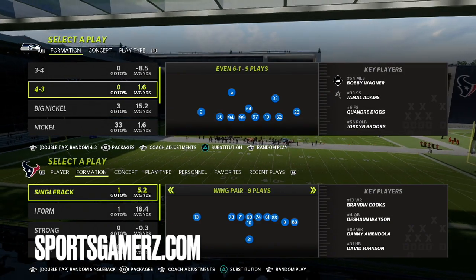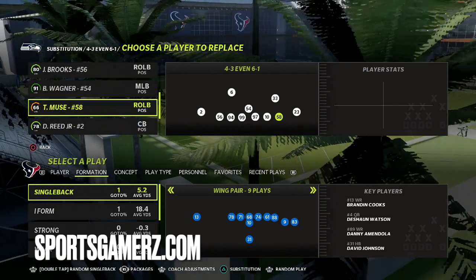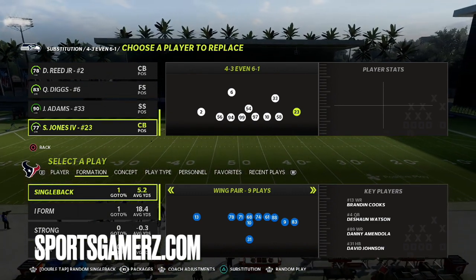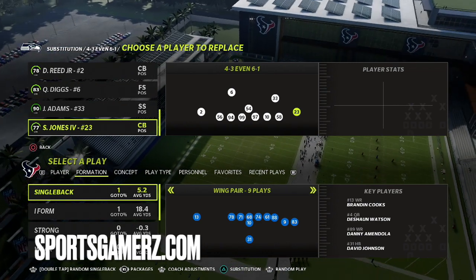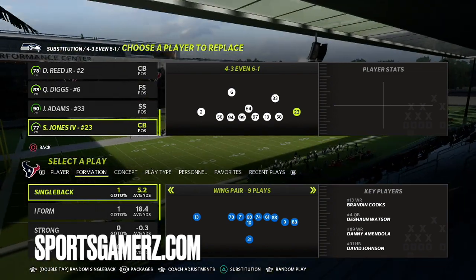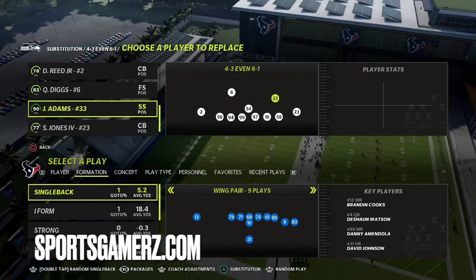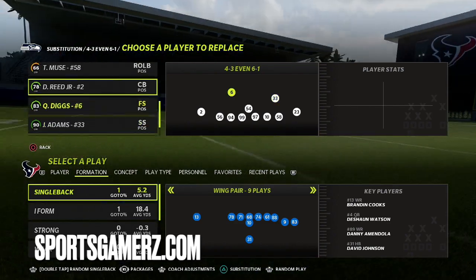We're going to sub in number 58 to give us more pressure off the edge. A lot of people just stack abilities on their secondary players, but for this formation you only need four DBs. I do like to put Acrobat on my four DBs — I think that is still a must. I also look for height on both corners and safeties because they just play better if they're tall. Obviously speed and coverage ratings are important as well. Some other abilities you might use on your secondary players could be Mid-Zone KO or Pick Artist. This is primarily a zone-based defense, so you don't really have to worry about man-to-man.